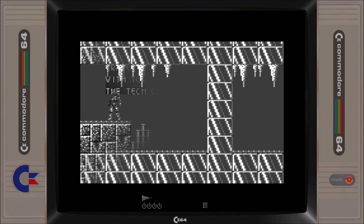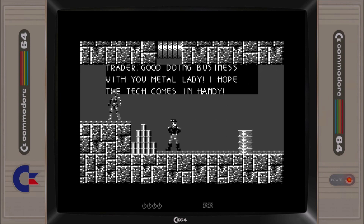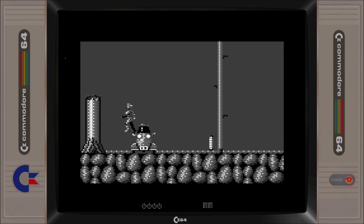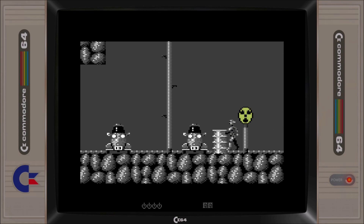I quite like the monochrome style graphics, and Richard Bayliss once again excels with his soundtrack. Cynthia 2 plays pretty much the same as the original game. The game itself is not overly large, and once you understand the combined object mechanic, the puzzles themselves are straightforward, making it a good game to play and complete within a couple of sittings. Cynthia 2 is a free digital download.